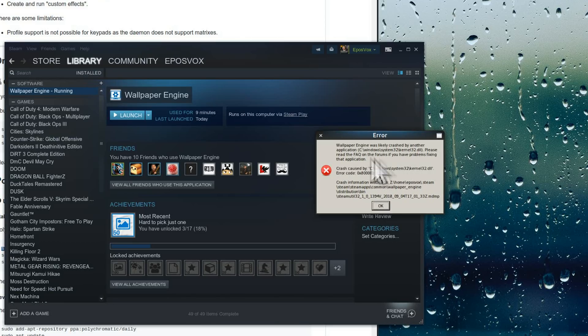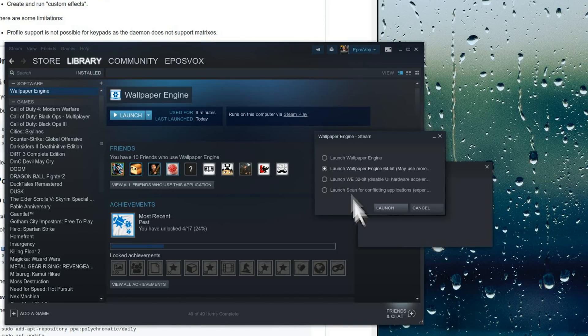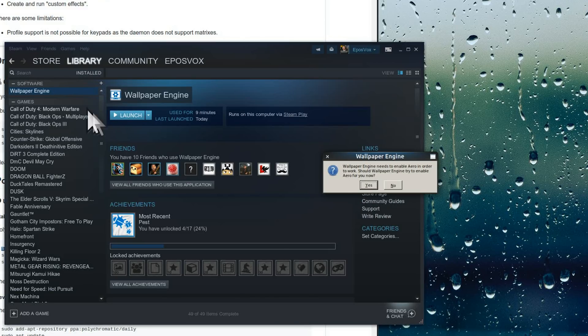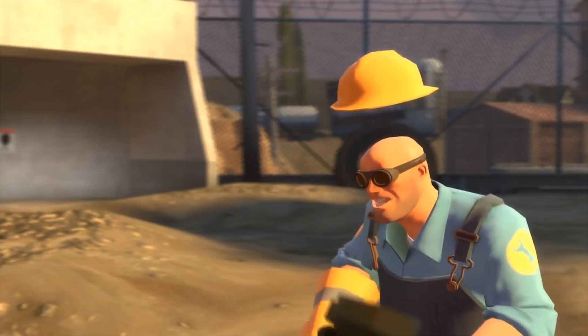Just for fun, I thought I'd try and see if Wallpaper Engine would work. Since running Steam games adds icons to the desktop and Wine seems to translate desktop interaction fairly well, I thought I'd give it a shot. But nope.